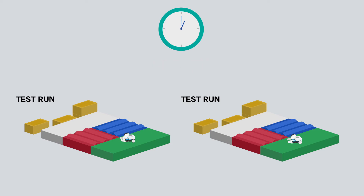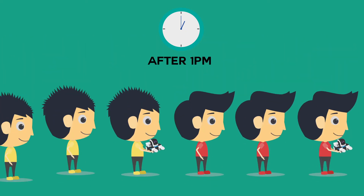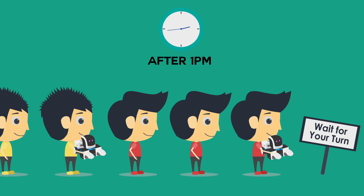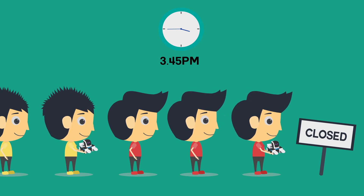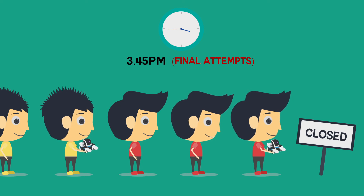However, one of the game fields will be reserved for attempts only. From 1 p.m. onward, participants can queue up to attempt the challenge. Participants may only queue if they are holding their team's robot. The queue will close at 3:45 p.m., and teams must be in queue before 3:45 p.m. if they want to make one final attempt before the challenge ends.